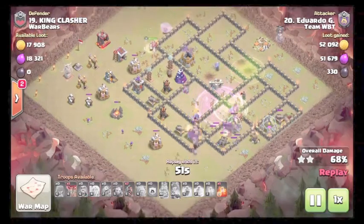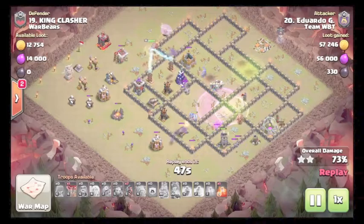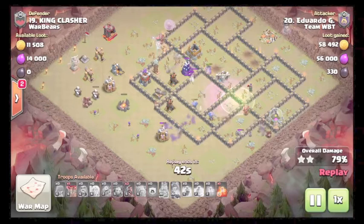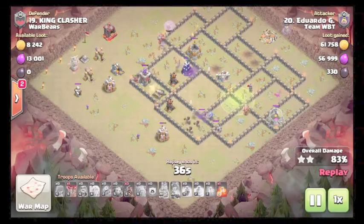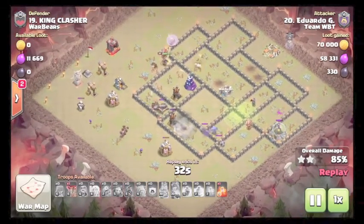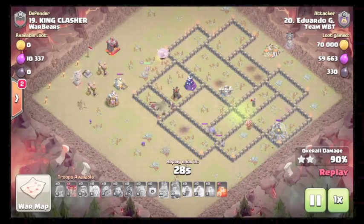King pack comes down. Not much left for the hogs to take care of — base is pretty much wrecked. Queen should stay alive through the whole raid. Once that tesla comes down, not much left that'll kill her, since the hogs are targeting the other defenses and keeping them distracted. Going to times two.